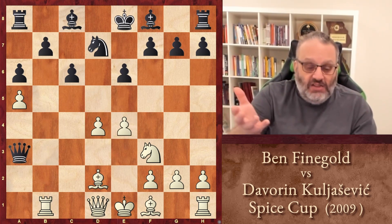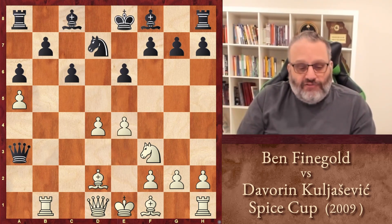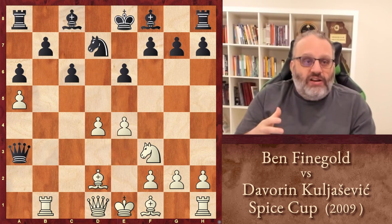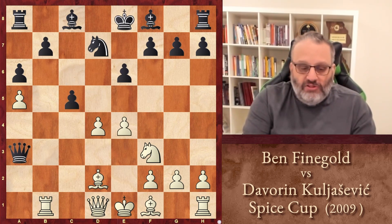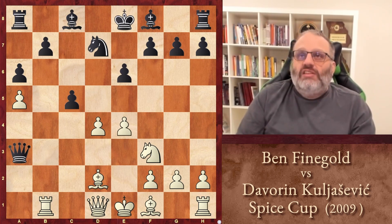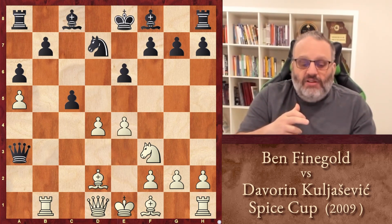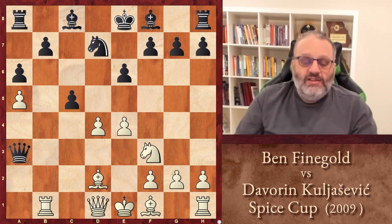It's not winning — you just prefer to have white because you have great compensation for a pawn. Now my opponent wanted to clarify the situation and get rid of my center, and he made a losing move — he blundered. He played the move C5, which attacks my center. But unfortunately, he alleviates the squares his queen can go to. His queen was going to go back there in case I attacked it, but he blocked his own queen. And now white's winning.